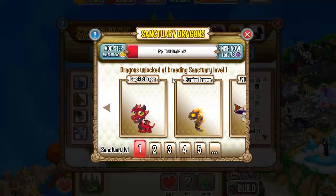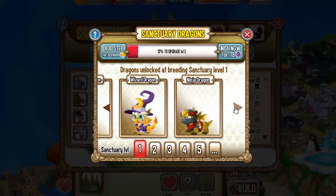The sanctuary is unlocked for level 1. We have the Deep Red Dragon, Burning Wizard Dragon, and Ninja Dragon.